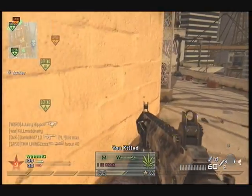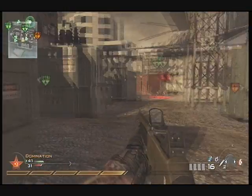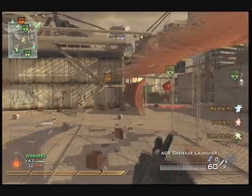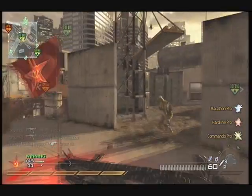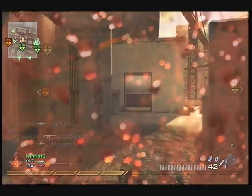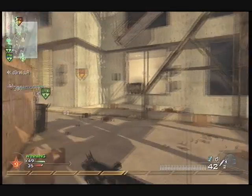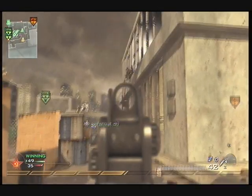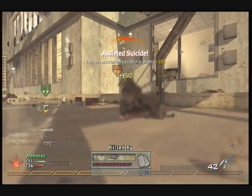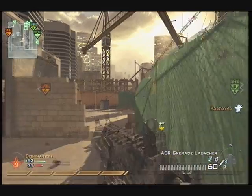That guy was being a dick — completely oblivious to his surroundings. The reason I died there was because I didn't use my knife, which I don't really do a lot. Since I switched to the tactical layout I've stopped knifing and started crouch shooting. I recommend crouch shooting because it sort of confuses the enemy and they think you're dead — and you're not obviously.